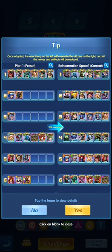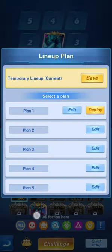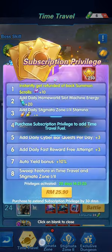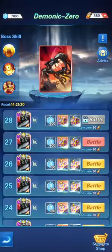The lineup also goes into Reincarnation Space and everywhere you can battle in the game. By clicking deploy automatically, it will change the heroes in the lineups available in the place of battle you are at — so simple and easy in helping you add the heroes that you want.